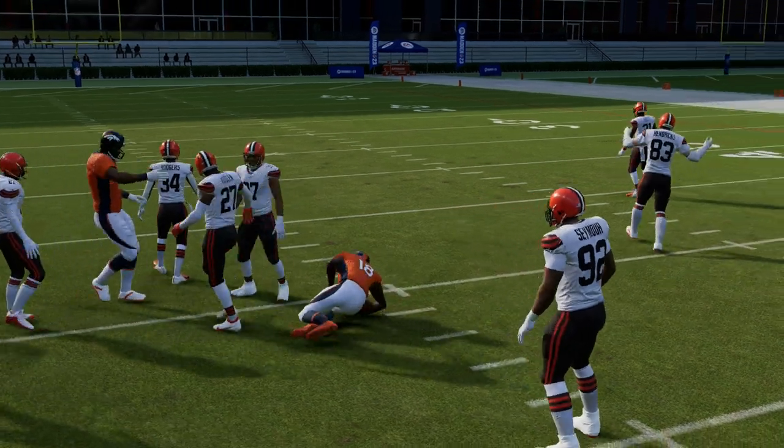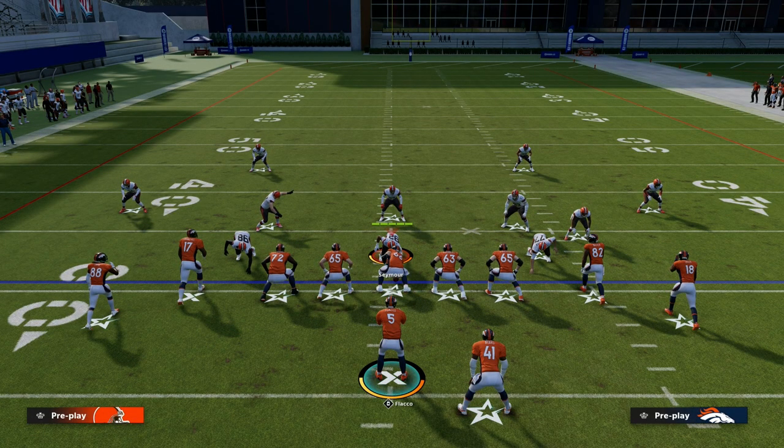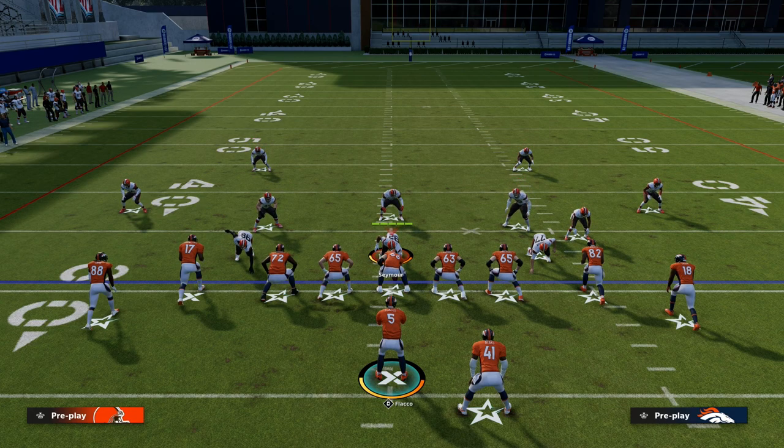Thanks for watching this video. This is the PA shot seams — it's one of the best plays in the entire game because it's able to attack every coverage with a ton of consistency. If you would like to learn the rest of the New Orleans playbook, make sure that you join the Patreon. That's where you'll get access to all of my Madden 23 offensive and defensive e-books. Thanks for watching, and we hope to see you guys over at the Patreon page.